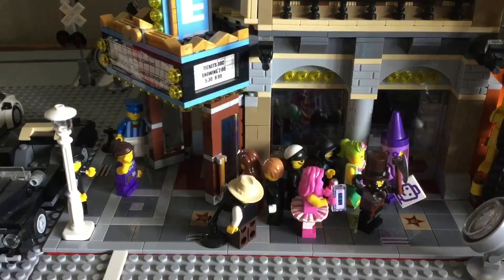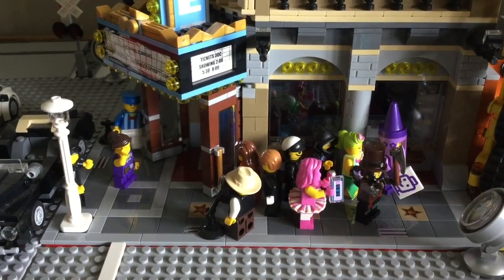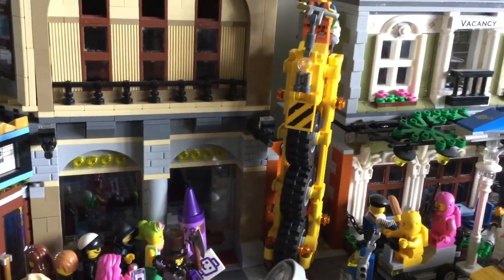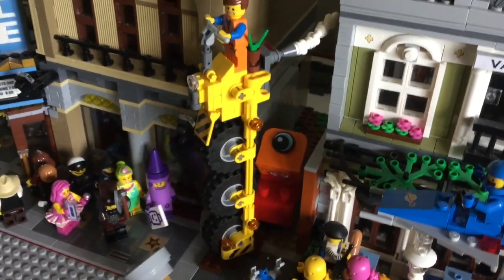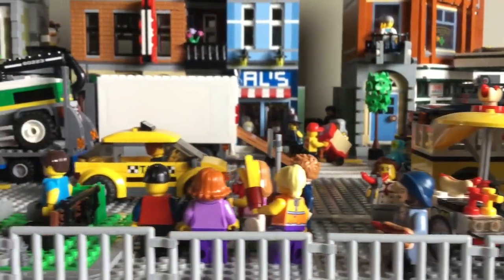Behind that you can see the construction zone in front of the Palace Cinema. There is a huge crowd gathered because a famous actress is coming out of a limousine going into the Palace Cinema. Some people are turned the other way — those are the LEGO Movie 2 minifigures. Emmet is riding his thricycle but he looks pretty worried because he is being chased by an alien invader.